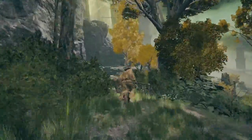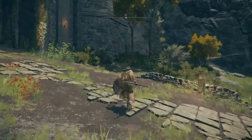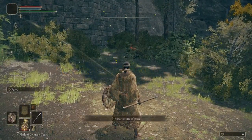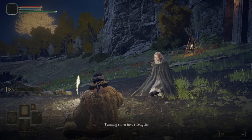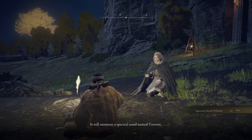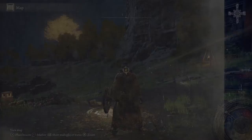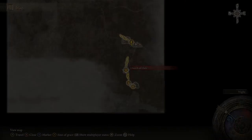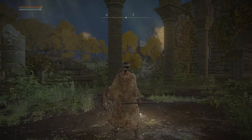Then we're going to continue moving north and head towards the Gatefront waypoint. At the Gatefront waypoint, we're going to go ahead and rest so we can queue up the cutscene where we get to speak to our lovely maiden. She's going to grant us our faithful steed, Torrent, and give us the ability to level up by spending runes. After we speak with our maiden, we're going to teleport back to the Church of Ella waypoint, where we just spoke with Kale.